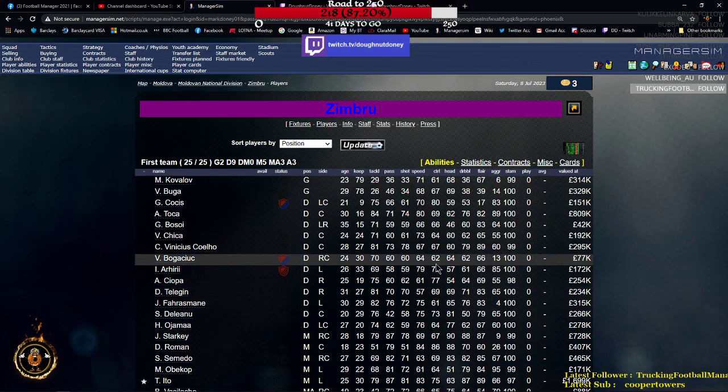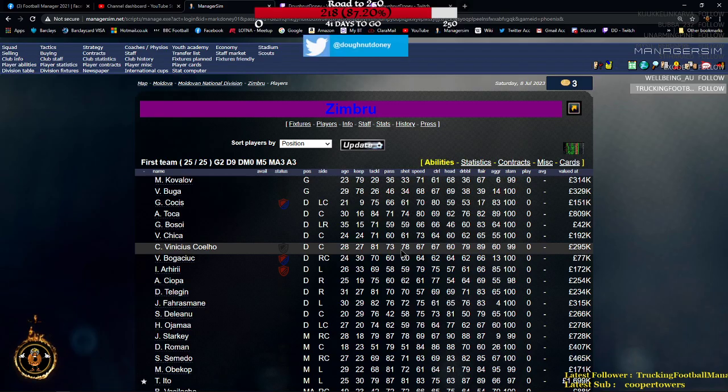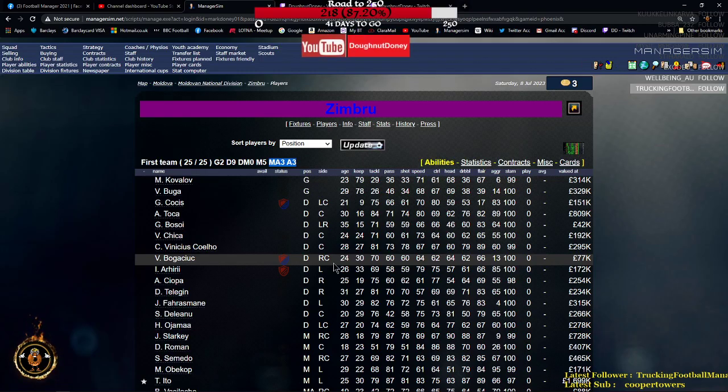We're at Zimbru, just looking at a smaller side compared to Mike's side at Man United. You can see they've got 25 players - quite a decent amount. Mostly they've got defense: out of 25 players, nine are defenders. So you probably wouldn't need to get many more defenders - you'd need more midfielders and attackers.